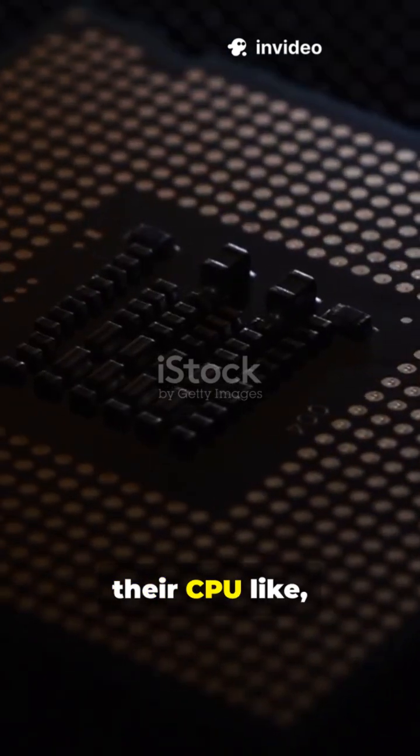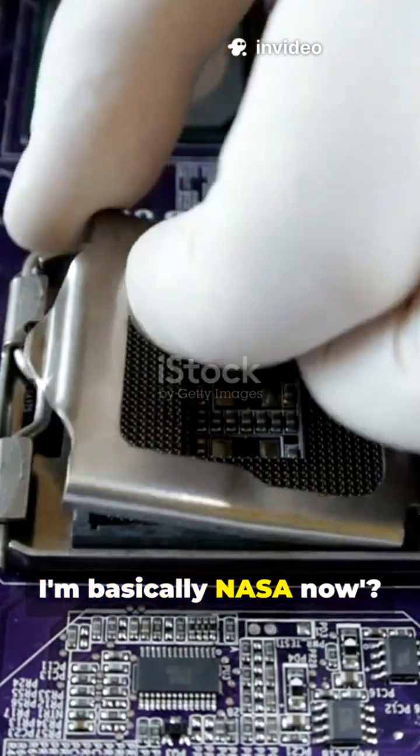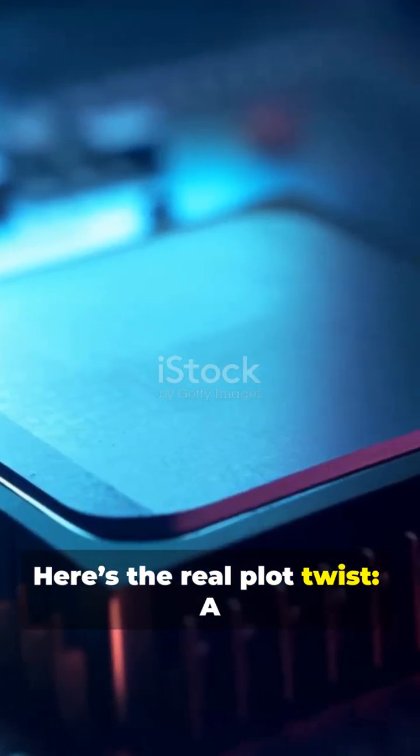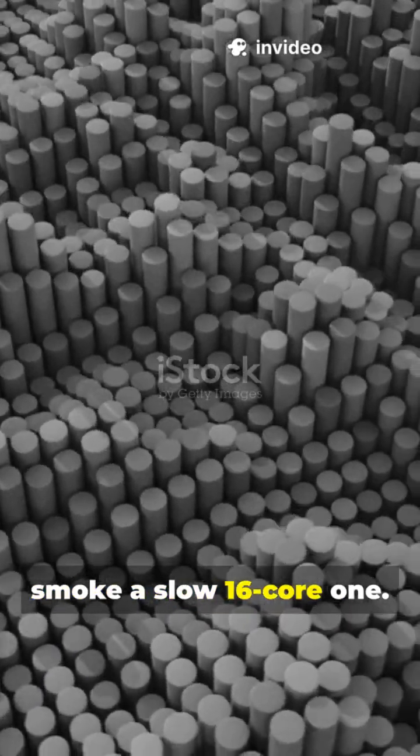You know how everyone flexes their CPU like, 'I got 16 cores, I'm basically NASA now?' Calm down. Here's the real plot twist: a fast 6-core CPU can literally smoke a slow 16-core one.